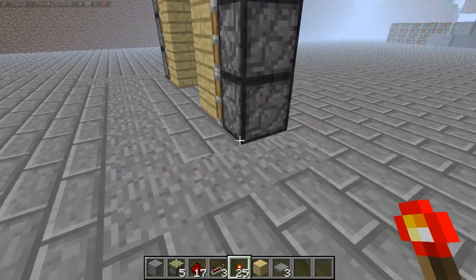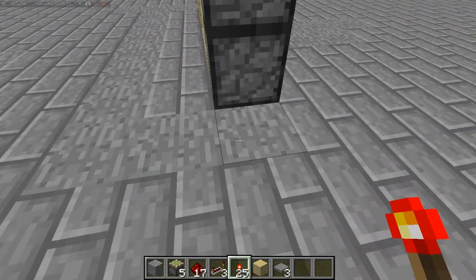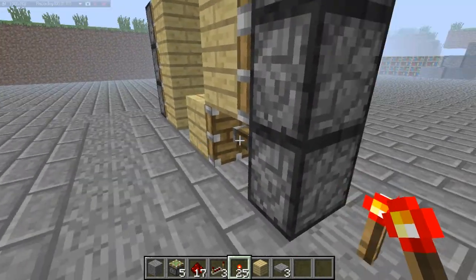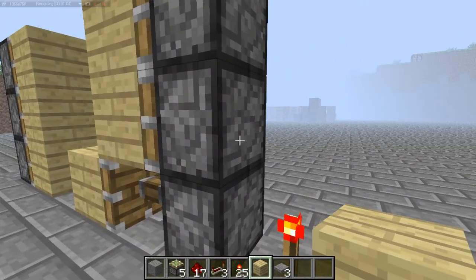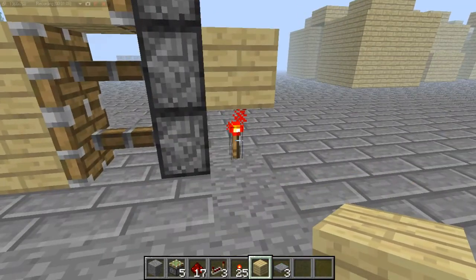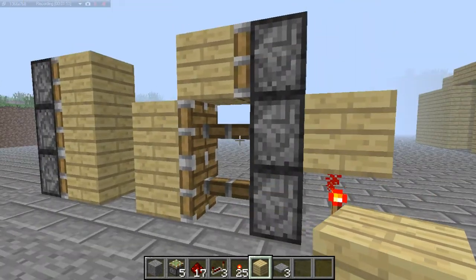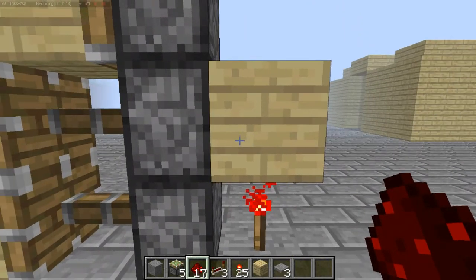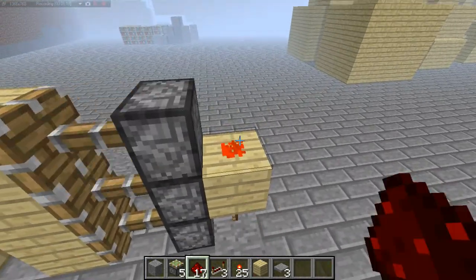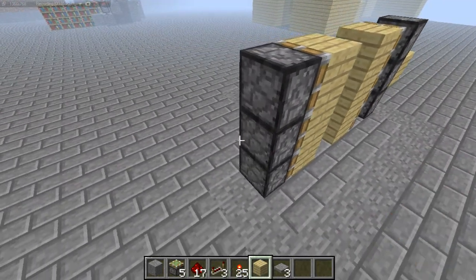So this is where the redstone part comes in. First thing you do is put a torch on the ground level right there — this activates the first sticky piston. Then the second part, you put a block here, which the torch can power this block, which powers this piston. And then to activate the very top one, all you do is put redstone on the top. And there it works.